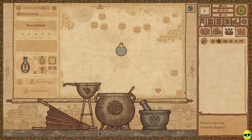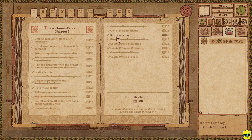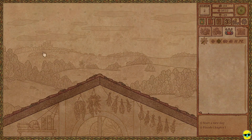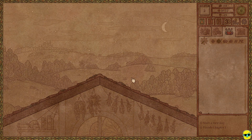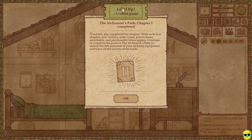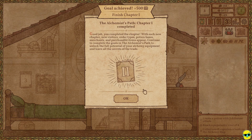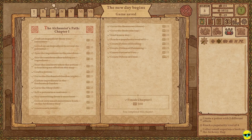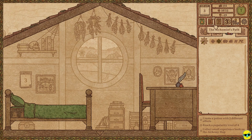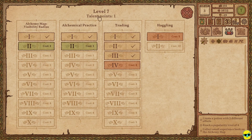Let's take a look at our book. The only thing we need to do is start a new day — we finish chapter one. We click on this, go to bed, pass time, and we've completed the alchemist path chapter one. We leveled up, got a talent point, and got an extra 500 experience. When we look at our book, chapter one is done and we're working on chapter two. You could use these goals to plan out what you want and see what potions you might want to build toward. These also give you an idea of what your customer might want. I'm going to go ahead and click alchemical practice to boost experience. Then go down to your garden and make sure to gather everything you can.